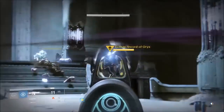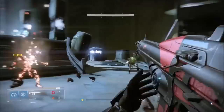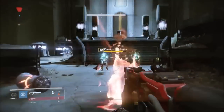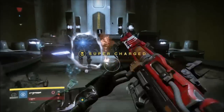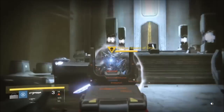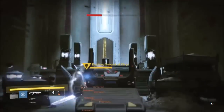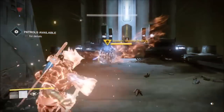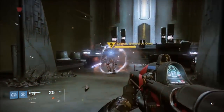Kill the knights, and that is the guy you're after — the one that just ran away. You have to kill him with your sword. Make sure you have your sword. His shield, as you can see, I cannot do any damage to — anything I throw at him he'll just eat it. I used my super and he's just eating it. You cannot damage him at all.